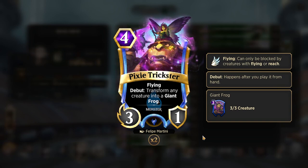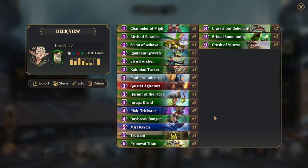Then we are running 2 Pixie Tricksters — a 3-1 for 4 with flying — and it turns any creature into a giant frog, that is a 3-3 with no abilities. A very good counter for Liliana, which Talaria absolutely hates Liliana and thinks that it is a scummy, luck-based deck. His words, not mine — I absolutely love Liliana, as you may know, based on my track record using Casino Liliana.